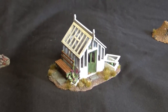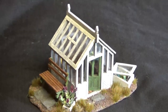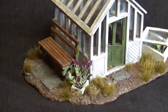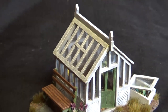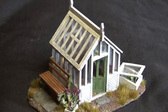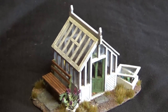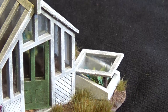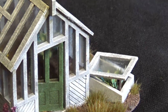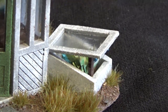Next I wanted to show you this greenhouse from Supreme Littleness Designs, based in Scotland. It's an absolutely beautiful piece of kit. It comes with paving slabs, a seat outside, and the entrance to the glasshouse. It also comes with acetate to put inside the cutouts of the laser-cut frames and inside the cold frame as well. Really well thought-out. It even mentions in the description that it does not come with a stick to prop up your cold frame — I thought that was quite funny.